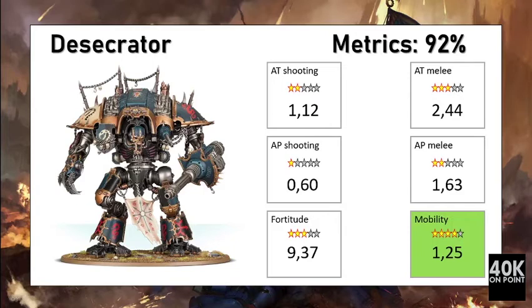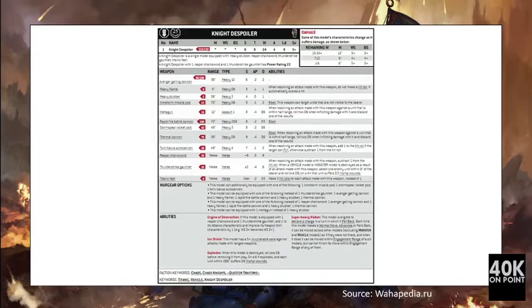It is less efficient than the Preceptor, which is the equivalent Imperial Knight, because the Imperial Knight has a more flexible shooting capacity and its anti-tank shooting is better than that of the Desecrator. They do have a very good anti-tank melee score; however, its fortitude score is lower, meaning the defensive cost is below average, so you are paying a bit less per normalized wound.